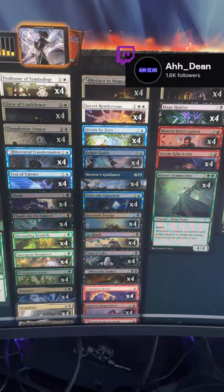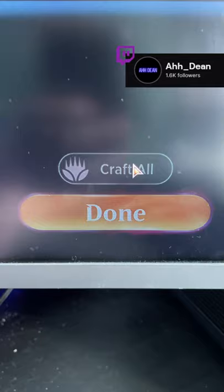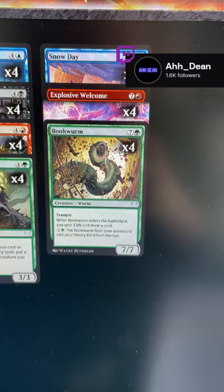Crafting all the cards as soon as possible means that when you open future packs your vaults will fill up faster and you'll get more frequent rare and mythic rare wild cards. Use these wild cards to 100% the set quicker and you'll start to receive gems instead of rares.